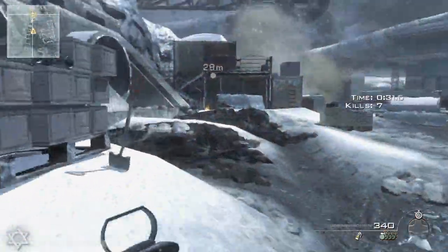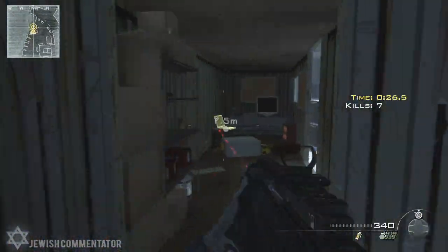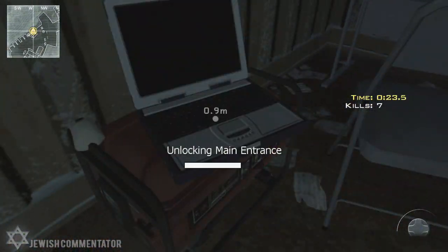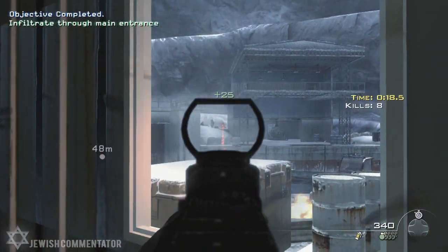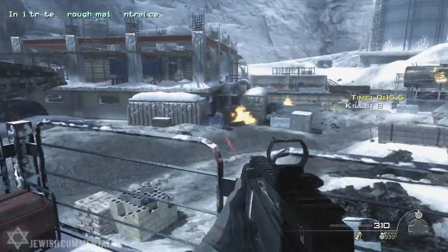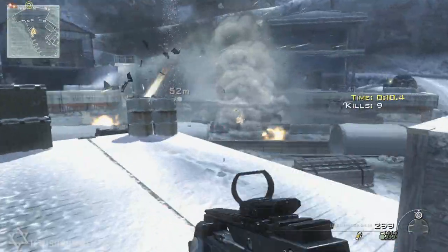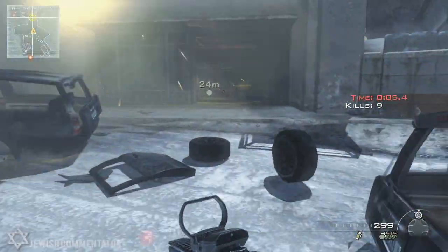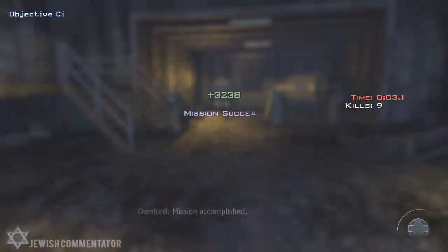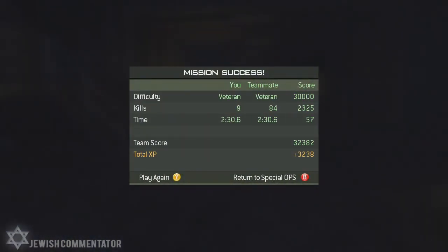Remember, at 30 seconds more people spawn in, so take advantage of the extra time you have. As you see here, I get there really quickly and unlock the main entrance. Communication is key — you want your gunner to tell you when to move and when not to, because your gunner is pretty much going to save you whenever you need it. For the final part, blow through enemies and just run. All you have to do is touch down on the checkpoint and you're saved. I made it with three seconds to spare — I only got nine kills the whole game and my AC-130 gunner got 84 kills.